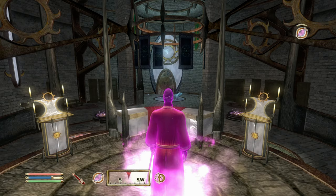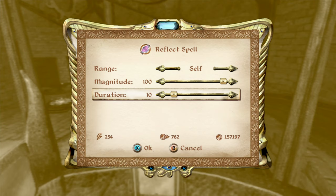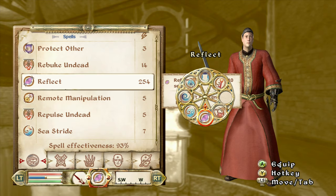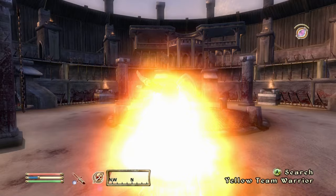Now for Mysticism to 100: the spells I use are Detect Life 21 seconds 100 feet at level one, 200 feet for 51 seconds at level two, then Reflect Spell 100 for three seconds at level three. Mysticism is the category I use the least — the main spell I use is Reflect Spell 100 for 10 seconds. There aren't many enemies powerful enough with magic to kill you in one or two hits, but there are certainly lots where when you use this, they will kill themselves.